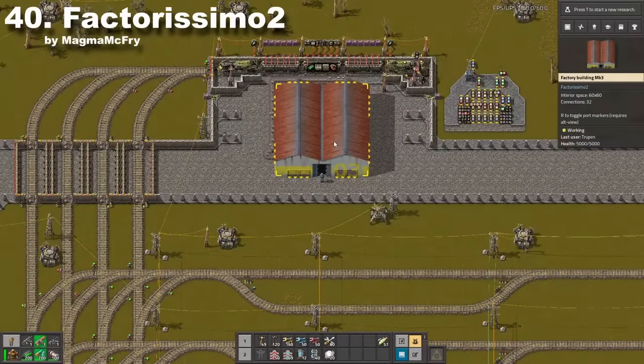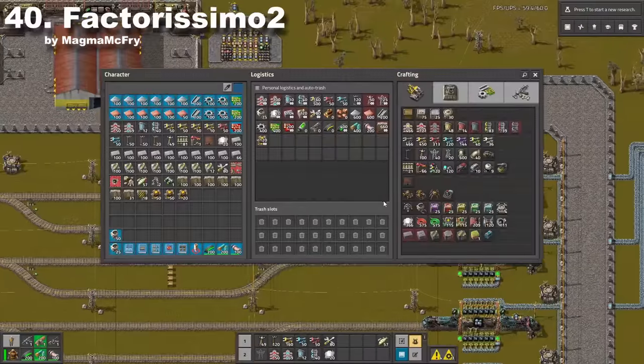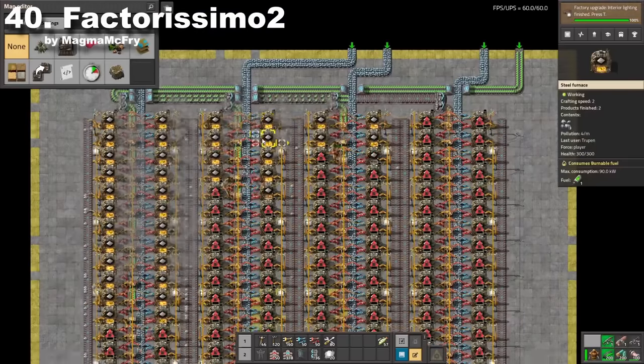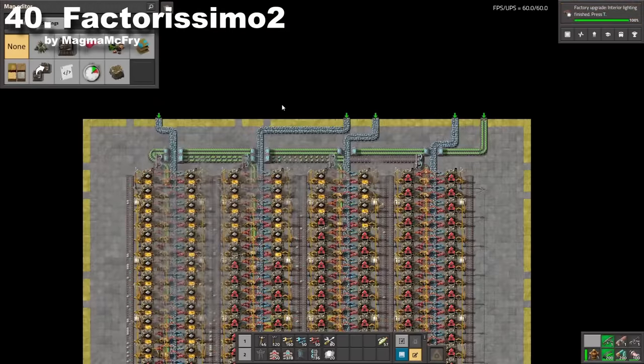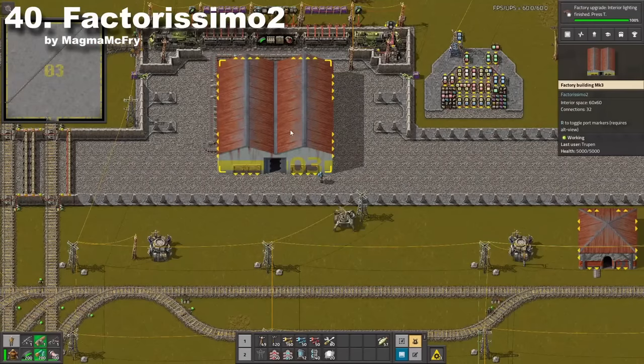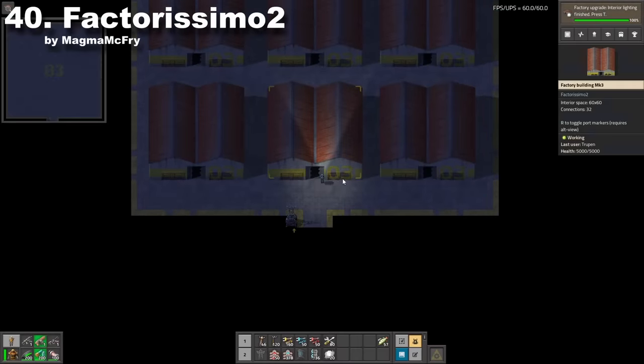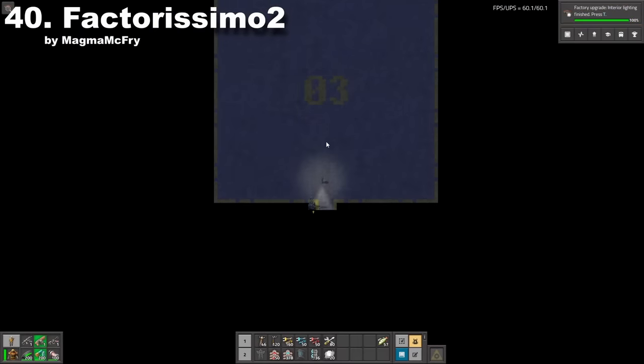This is one of the most iconic modifications to Factorio — it adds walkable warehouses which you can fill with whatever machinery you like. This is for example a smelting factory which inside takes a lot of space, but outside it's actually pretty small. You can also play different challenges, because there is no limit to how many factories you can put inside factories. Just embrace factory inception.